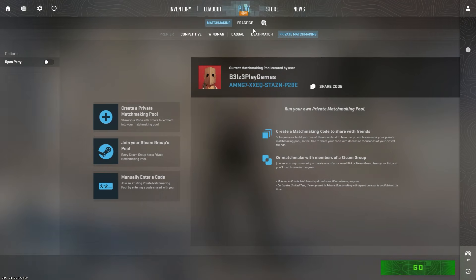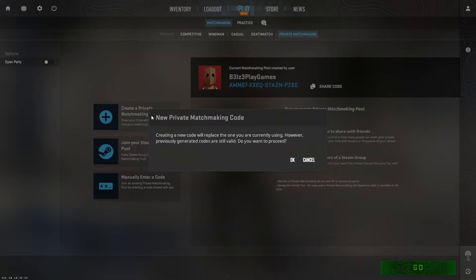From the main menu, go to the Play tab. Select matchmaking and then click on private matchmaking in the submenu. If private matchmaking is greyed out, play some more casual matches first to unlock it.